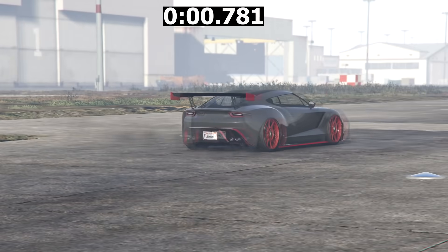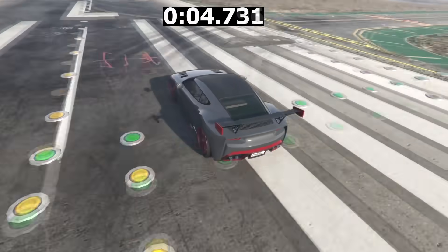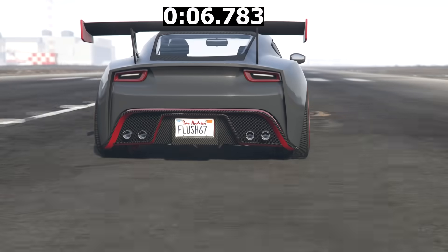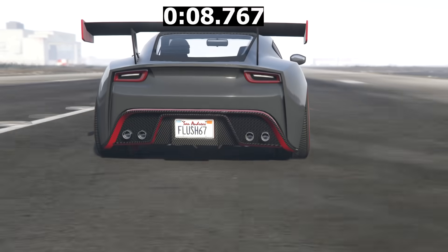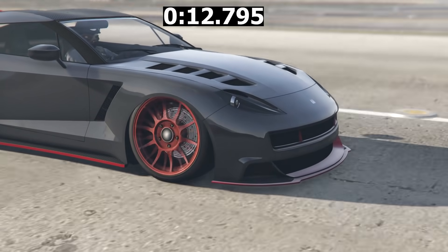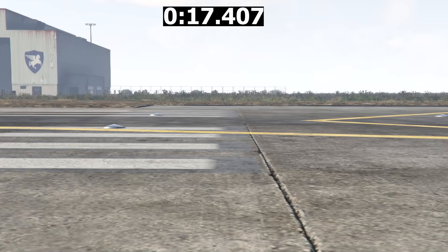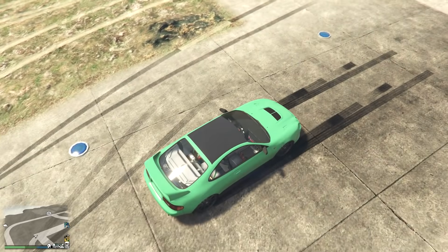We're going to start with the Prior as the baseline car. We all know it's the fastest car in the game, so we've lowered it and made it as fast as possible. The Calico is also on this list, and I'm going to show that straight after and show the difference between the Calico lowered with no grip tires versus the Prior.